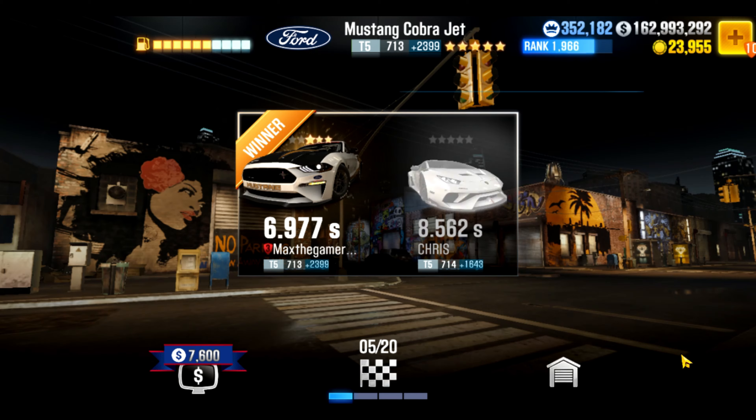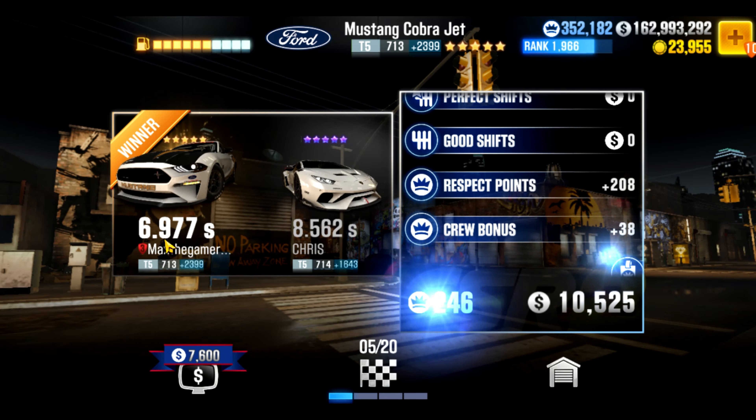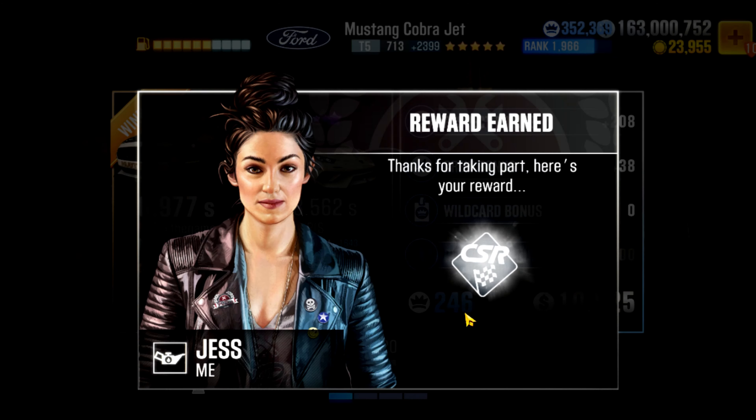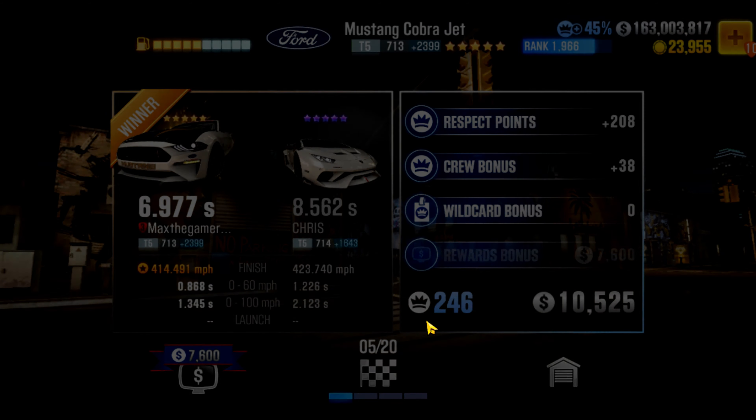Look up Zucar's video — look up some videos on how to drive the car. See the difference where a perfect launch will get you a 6.9 run, but anything off perfect is a 7.1 or 7.2 run. So it's a very sensitive car when it comes to that.